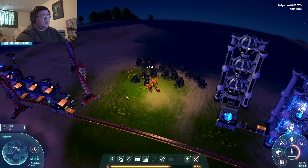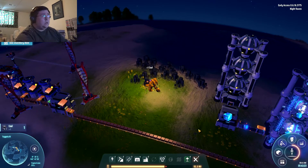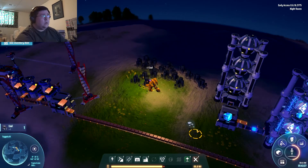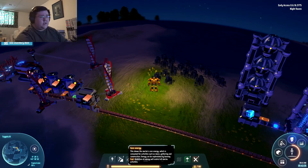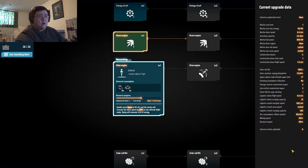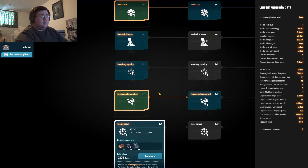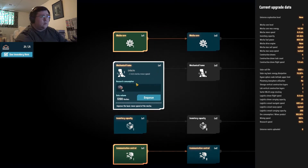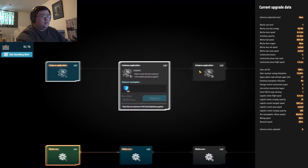Also if I get an extra coal or two I can easily just put it in the power supply. Let me check and see what's needed here. Oh, universe exploration — able to view vein distribution on the planet. That is super easy to learn.